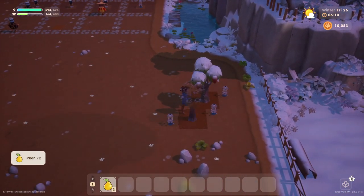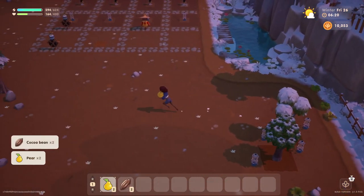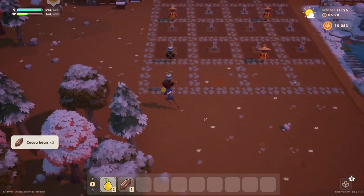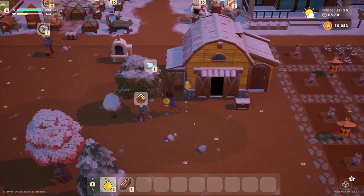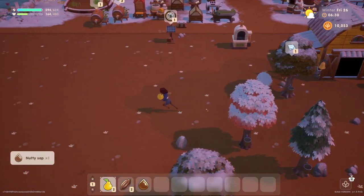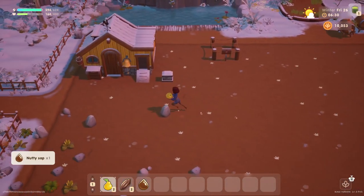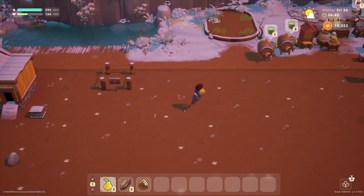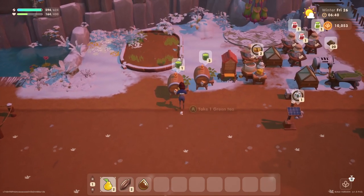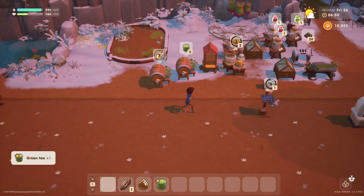We got some pears and we got some more of the cacao. Let's let our little animals out — come on out you guys — and let the birds out as well. I think we're gonna put this pear into the keg. Let's see — we certainly can. We can make pear juice.